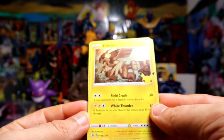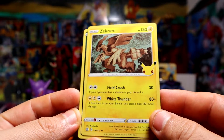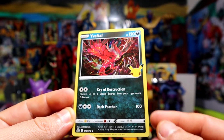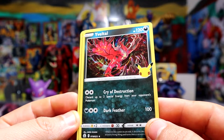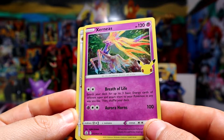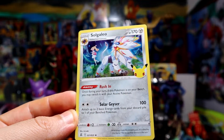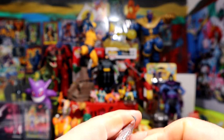We have Solgaleo. They're all holographic if you guys haven't seen Celebrations packs before. The last card is Solgaleo. Not the greatest Celebration pack for sure — one of the weaker ones.